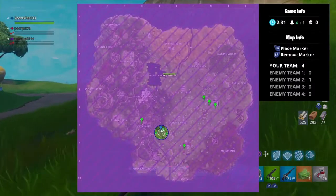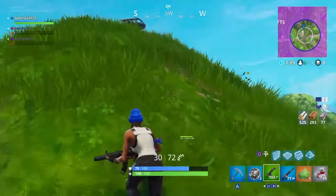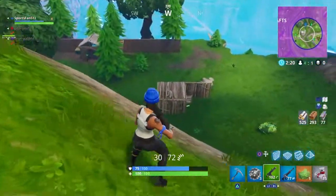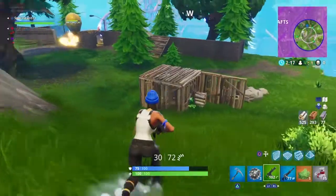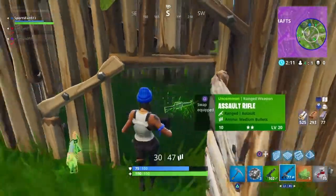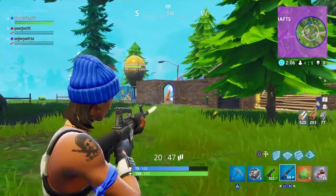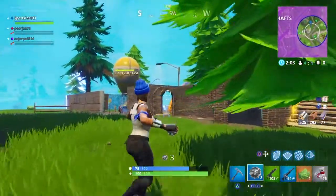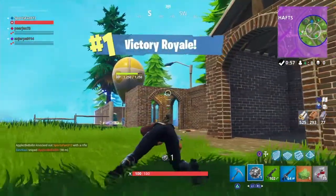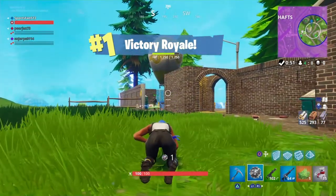We're going to get some more material, because you can never have enough — especially later in game when building structures is most of the time necessary. We're going to get a good vantage point of what's happening. It's four on one right now, so this will pretty much be a win. We're going to push him back into some teammates with an impulse grenade. He does down us, but someone dragged and kind of played the role of distraction there, and we pick up a victory in this first Teams of 20 gameplay.